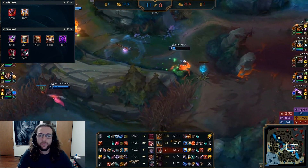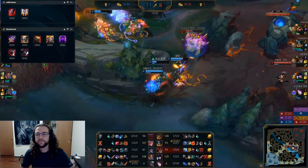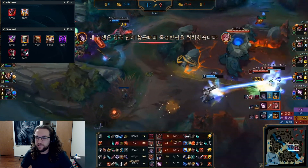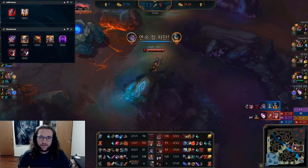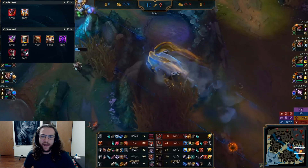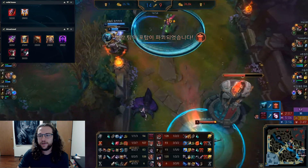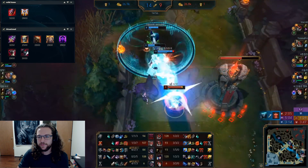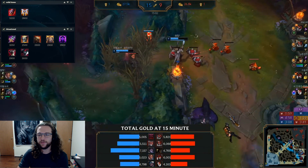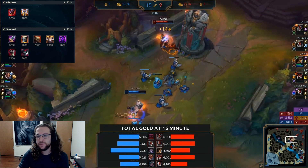Thornmail is comparatively weaker than other tank items, but if they have a lot of healing — maybe an Aatrox, or a Yasuo running Conqueror with Death's Dance, or an Ashe with Blade of the Ruined King — Thornmail will feel nice. The Thorns passive applies well, especially if they have a lot of AD threats. Cold Steel and Thorns don't double-stack, but it can fit into builds with Dead Man's and Randuin's.